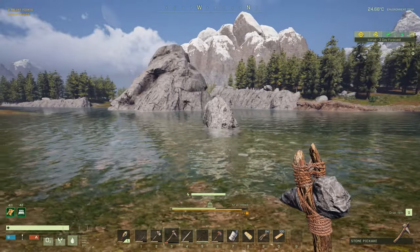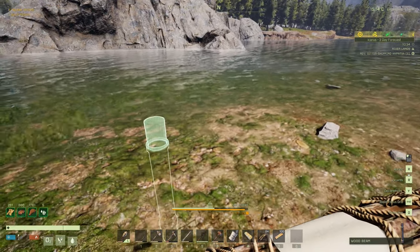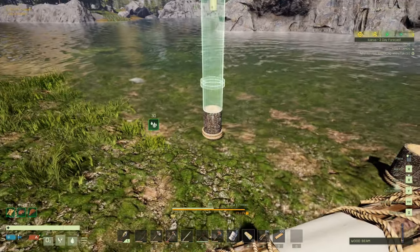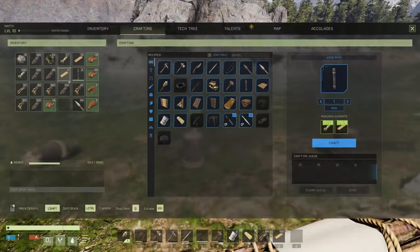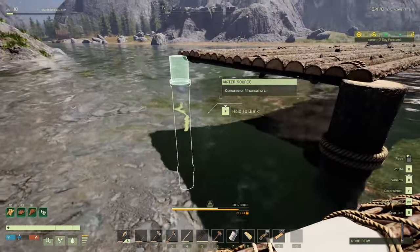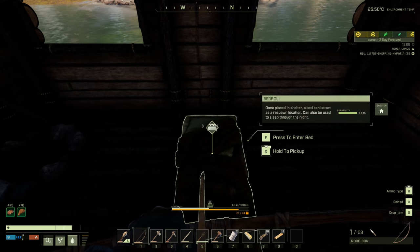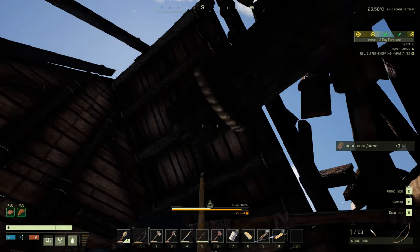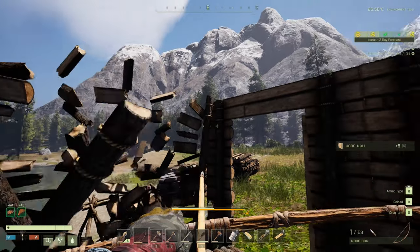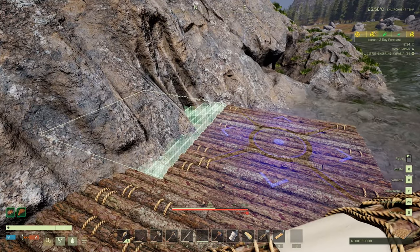I decided to build my new base in a better location. A nice way to build across water is to get your pillars down. Press or hold Y while looking at a structure to quickly demolish it — it returns fully intact into your inventory. There is weight in Icarus building: if you build items outwards without supports underneath, they will fall down. Hold X to pick up things, press Y to quickly remove everything.